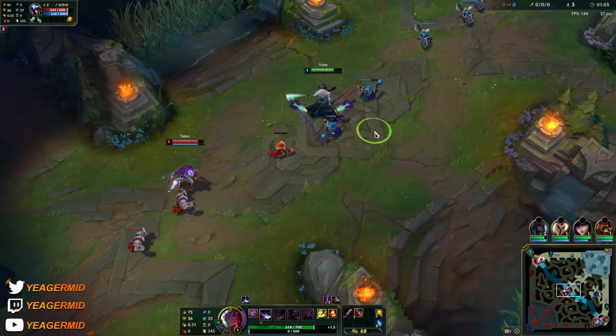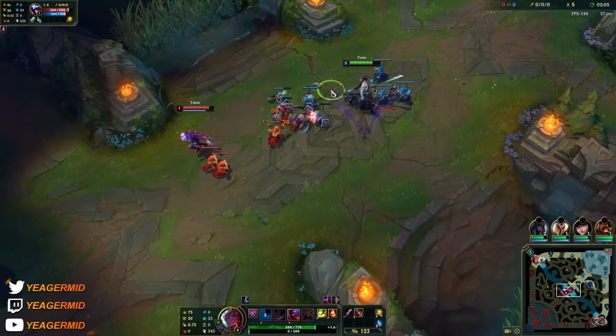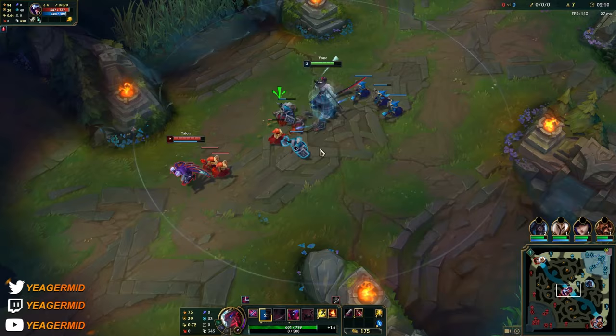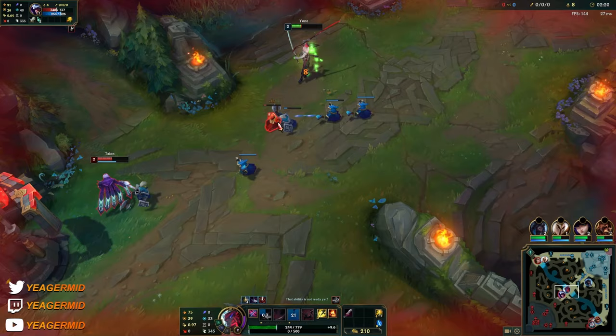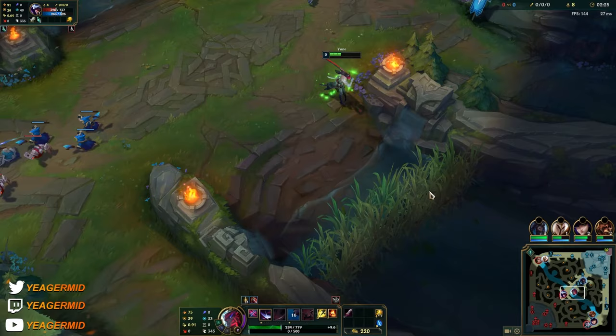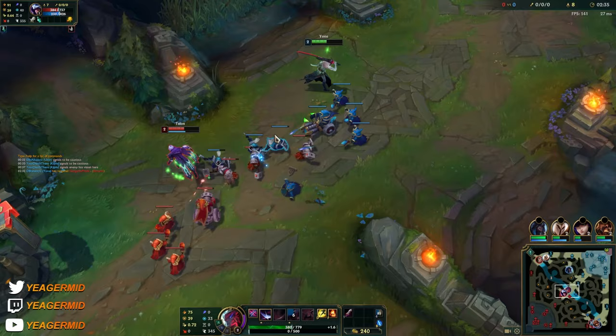He's a scaling champion, sort of a melee hyper carry, but he starts spiking really hard when you get two items. His passive works similarly to Yasuo in that you get higher crit chance from items. He also deals a lot of magic damage, so even if people build armor against you, you don't get countered as hard as Yasuo, even though he does have the armor pin on the E. You're still a bit safer from armor compared to a lot of other champs.